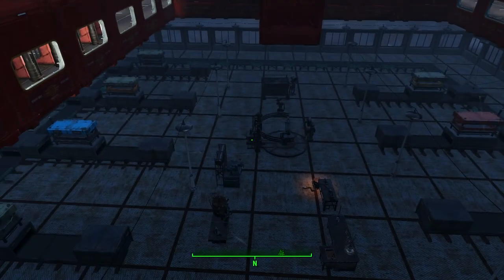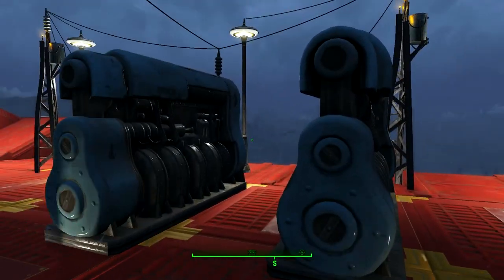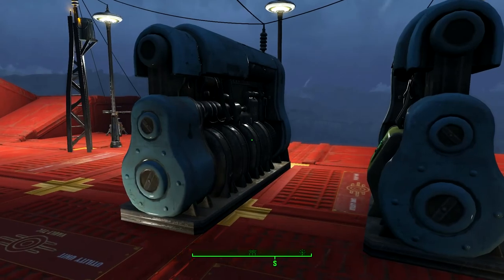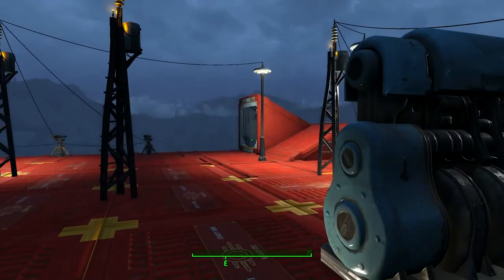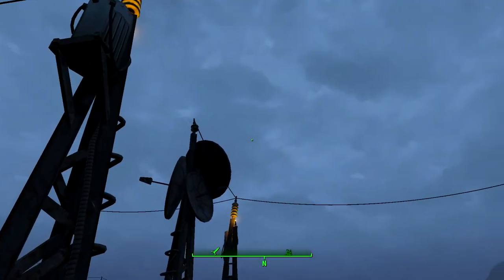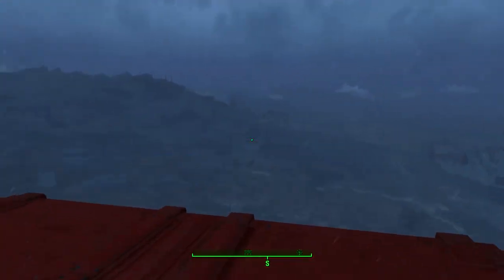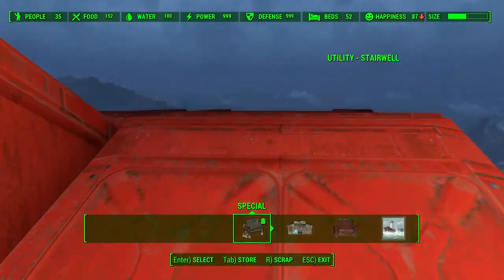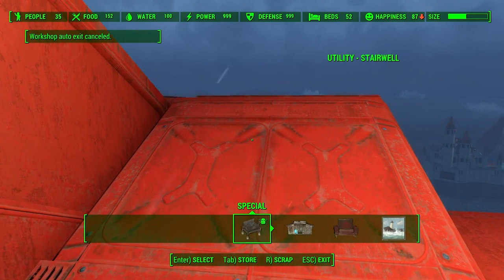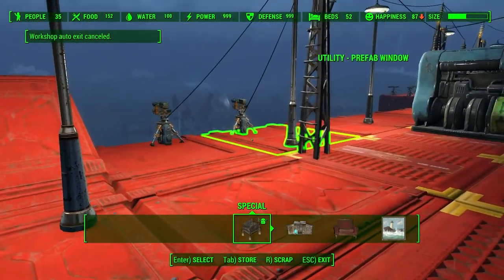Down here is a manufacturing area that we will get to. You might ask why I'm using two of the smaller generators as opposed to one of the bigger ones — we're up so high that I can't place any of the bigger generators. This is as far as it'll go. Just a tiny bit higher and you're outside the buildable area, so this is as much as we could do up on the rooftop.